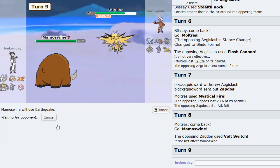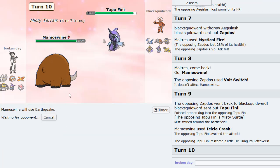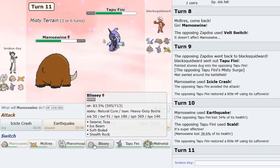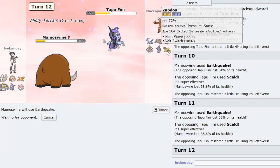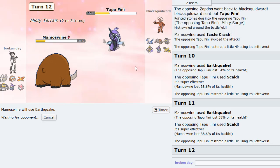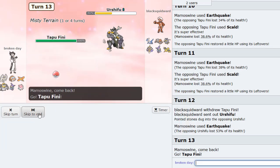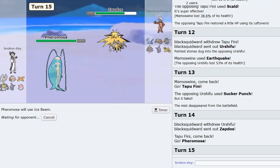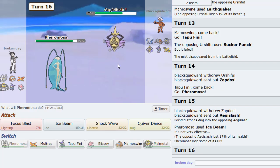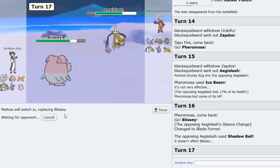Guess what we can do though? We can Mystical Fire to lower his Special Attack so his damage output is gonna be really bad. Moltres can be really good versus his team because Mystical Fire can prevent him from getting the big Stored Power boost he wants. Now he's gonna be much weaker. I really like Mystical Fire on Moltres for this reason — now he can't click Stored Power versus us and do a ton of damage.